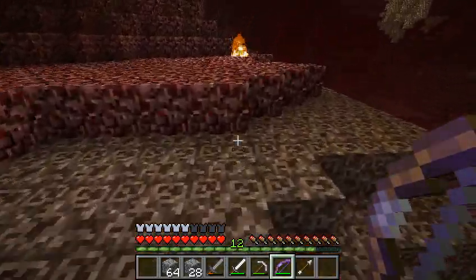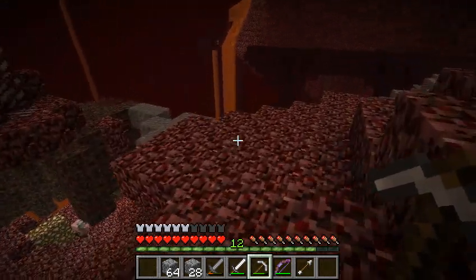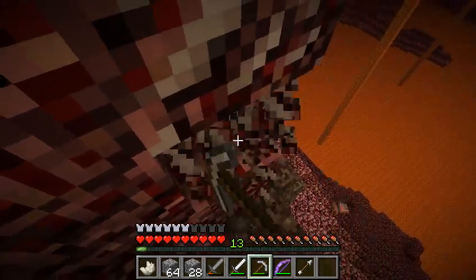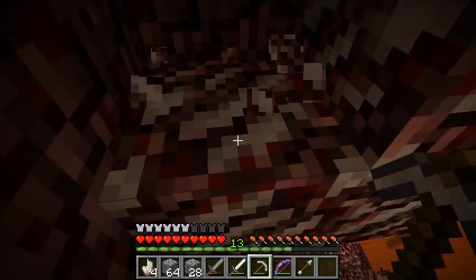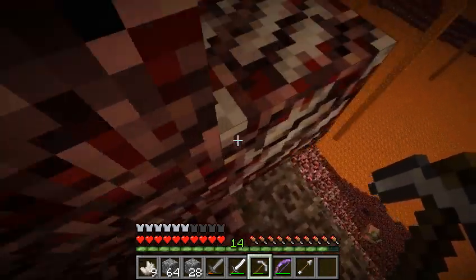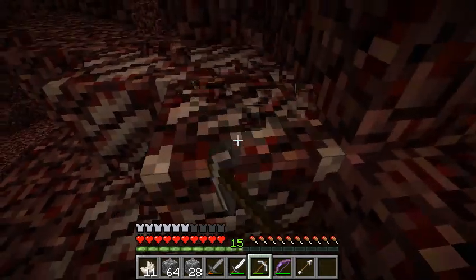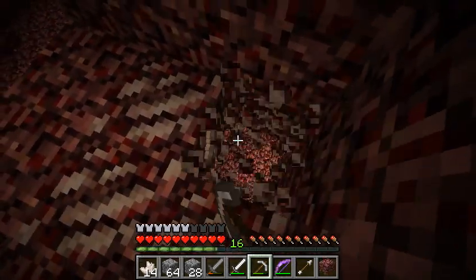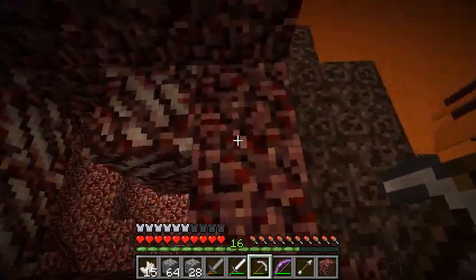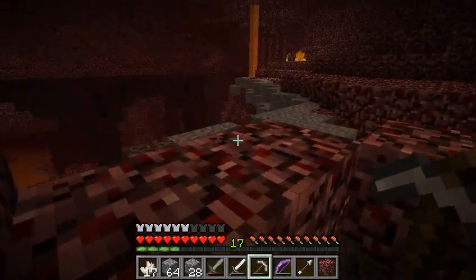Today I'm going into the nether not to kill blazes or anything, or other mobs for that matter, but to mine nether quartz. I think it would make a nice ceiling. Man, there are large veins of this stuff, and it drops XP. Lucky I wasn't standing on that. I probably shouldn't mine that anyway — but wait, this one has a block under it. Well, there's some wasted quartz.